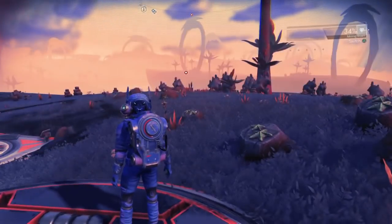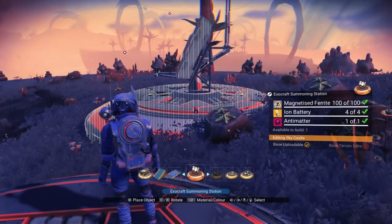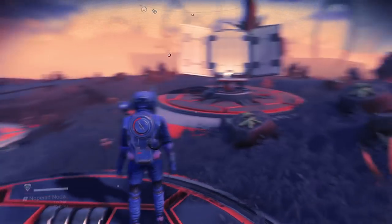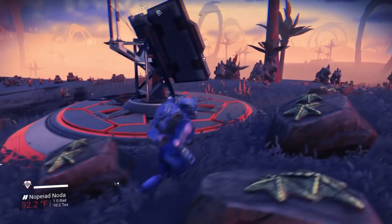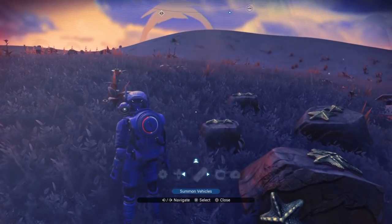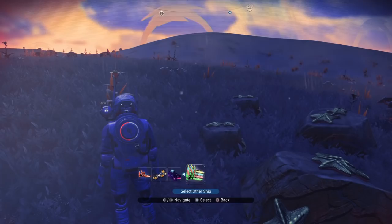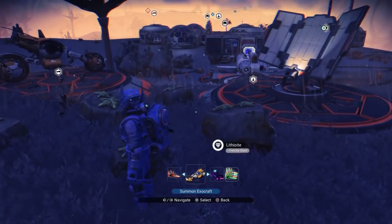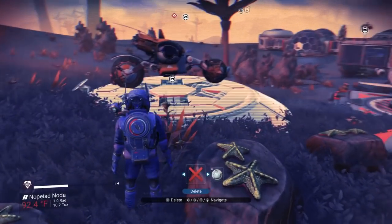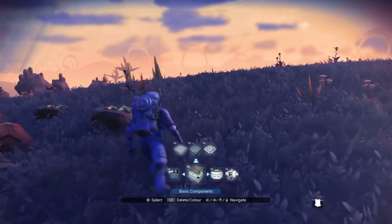We've got the exocraft summoning station now. What this does — once you build this on a planet, you can summon any of your exocraft no matter where you are. I don't have any of the other geobays built, so it's not letting me summon them. It looks like you have to have the geobay built as well.